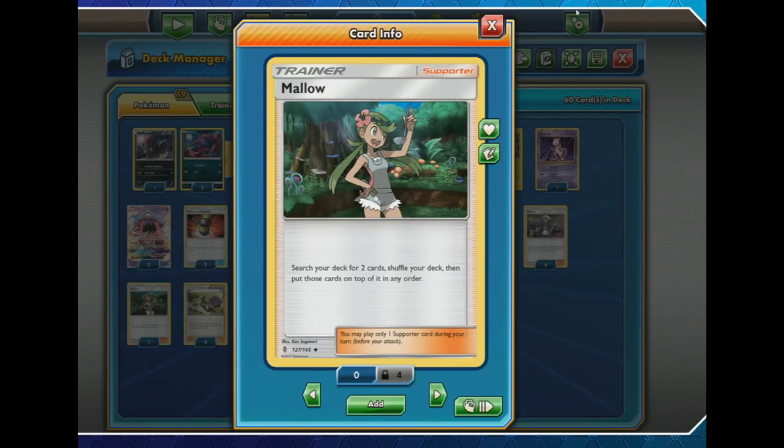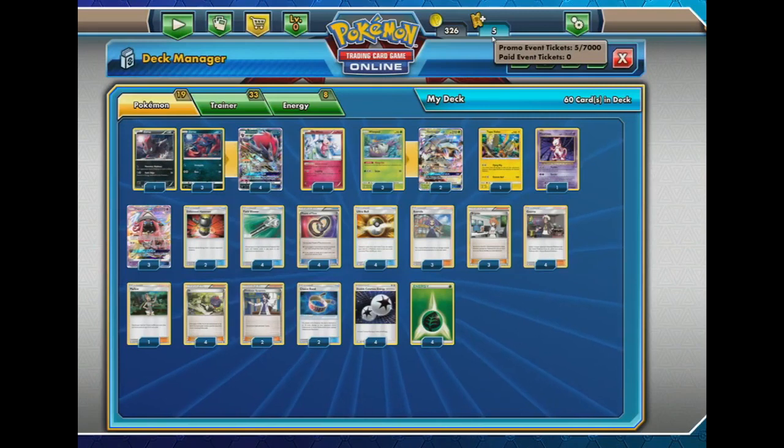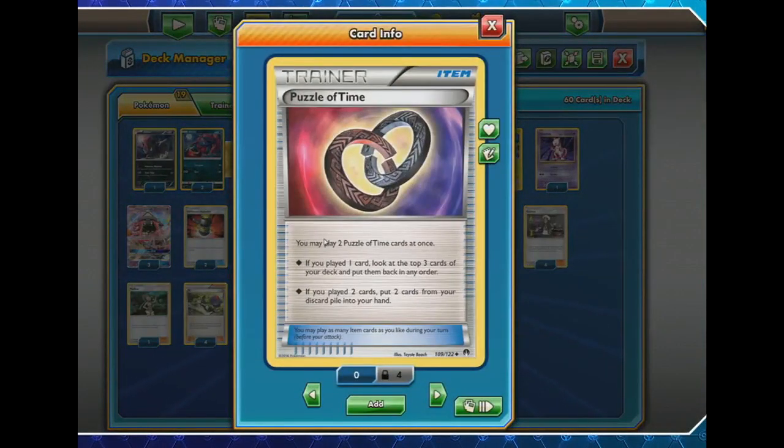A 4-count Puzzle of Time is very, very interesting. The Puzzle of Time is making a return here — we see it quite often in the Expanded format, and now it's in the Standard format because Zoroark gives it so much more meaning. Not only do you have access to more cards with the Trade ability, but you can discard stuff and then reuse it with Puzzle of Time — coming in really, really handy for this deck.